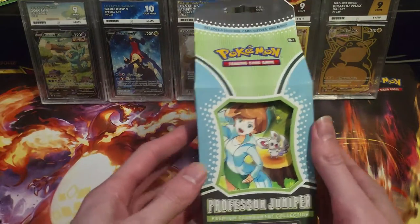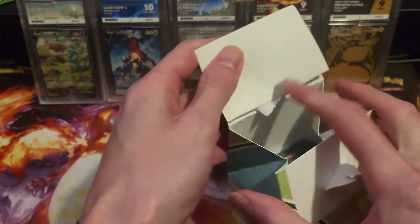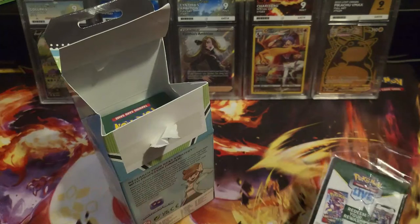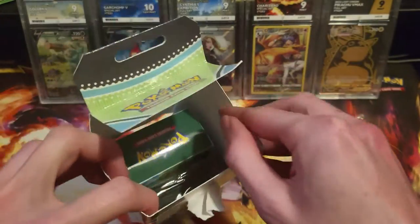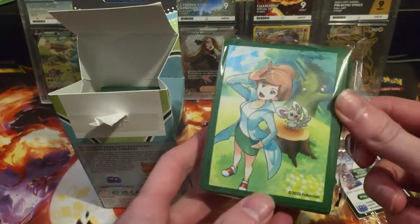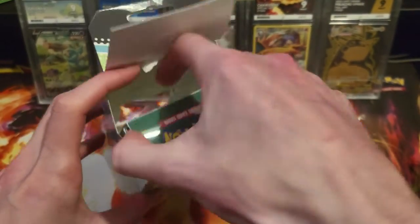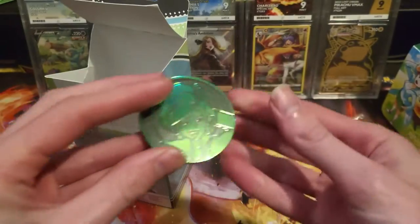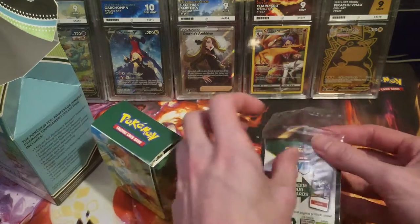We're into the opening portion of today's video. Please let me know what you thought of my binder — it's just a basic one for the last three sets of the year. We've got the promos here to open in a sec, some sleeves, and the deck box which I suspect has the packs in it. This is quite an old product but I bought it in the Black Friday sales. And there's the coin.